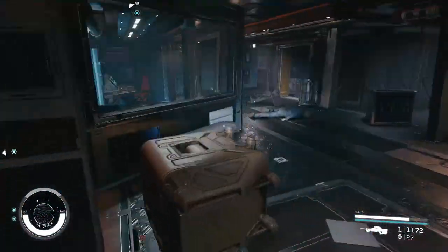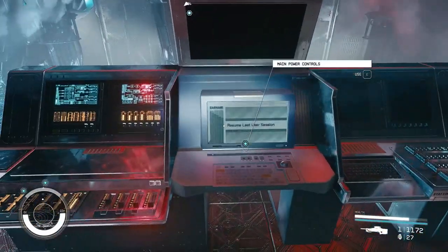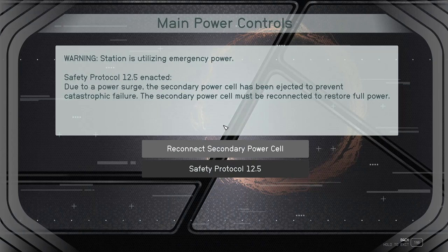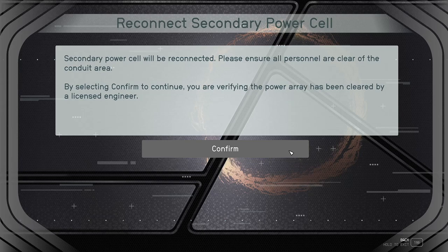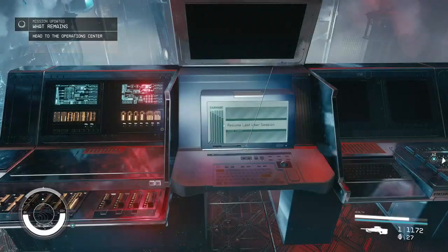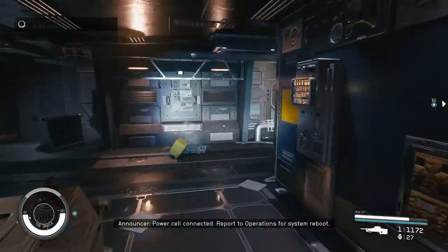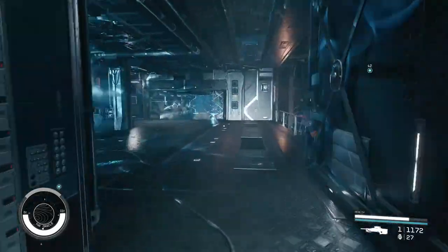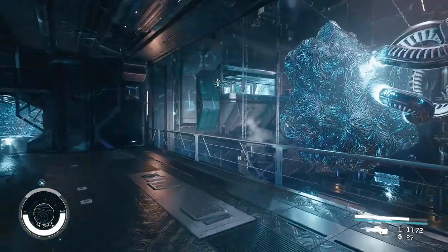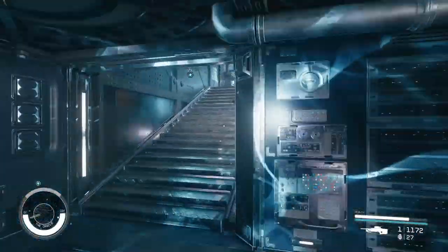Here we are. Main power. So, didn't we already do this? Power cell connected. Report to operations for system reboot. Can we get into operations? I don't think we could — it was a little clogged up at the front there.